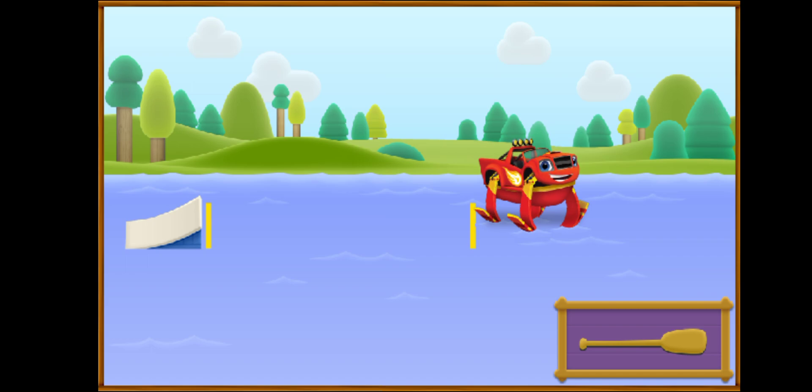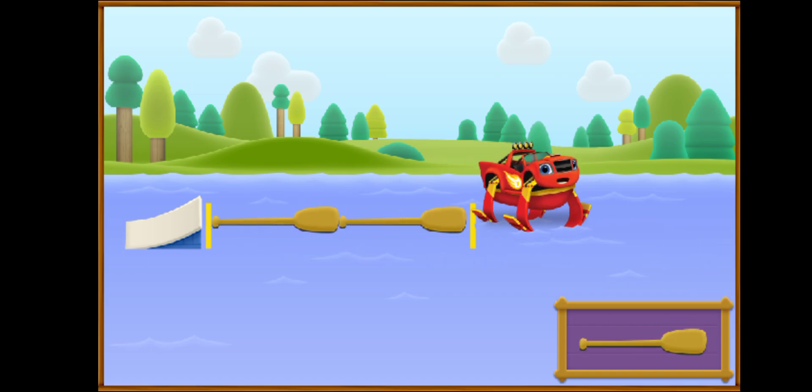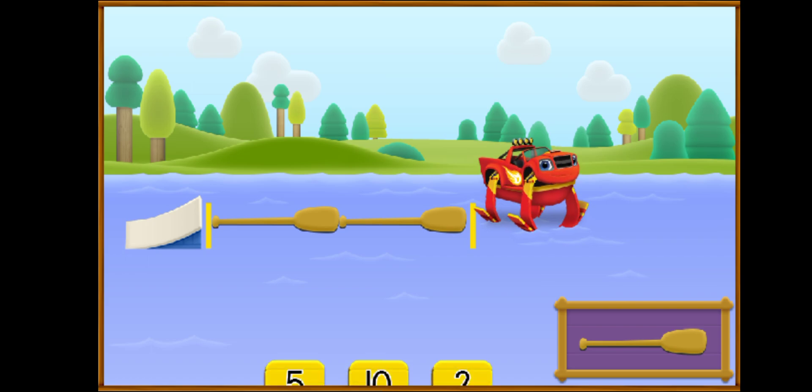Let's measure our jump using oars. Hold your finger down on the oar, then drag it to the space between the ramp and me, and pick your finger up to place it in the water. Keep placing them until you've filled the entire space between the ramp and me. One, two. How many objects did you place? Tap the number.